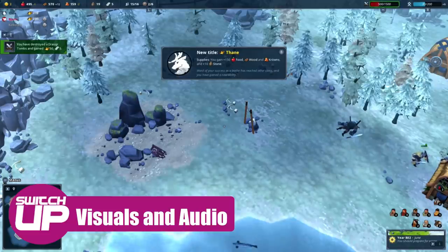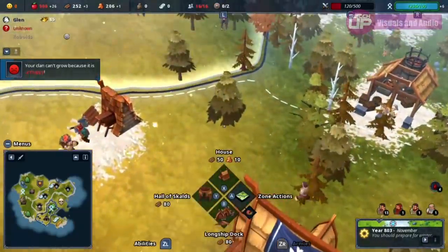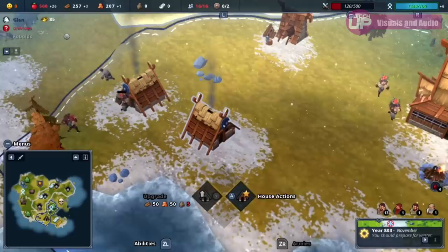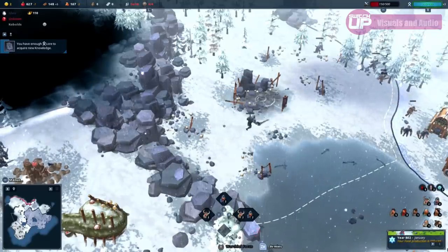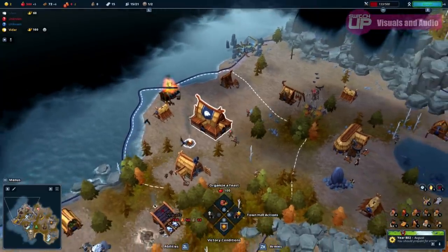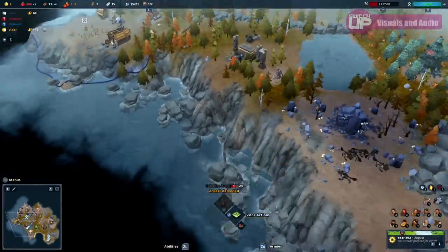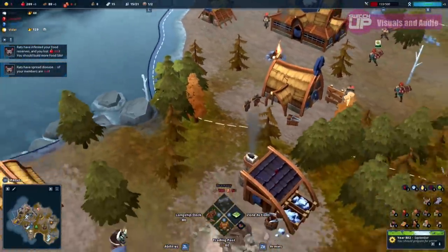Assessing visuals — starting with the positives — a zoomed-in view of your village shows villagers hard at work, bustling between buildings, chopping trees or fishing. Buildings have a good level of detail with barrels of fish stored outside and smoke escaping from longhouse roofs. Battle animations are fully played out and weather effects really bring the game to life, especially the transition to winter which is quite beautiful to watch. On a more negative note, there are performance issues. When zoomed out there is memory loading stutter which is quite frequent — you've probably seen it in the video already — with frame drops running somewhere between 20 to 30 frames per second. When zoomed in it appears to be above 30 and is noticeably smoother, although there is still some stutter.